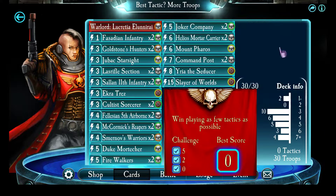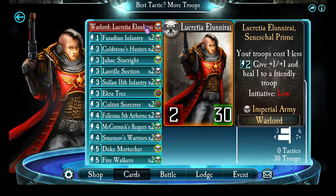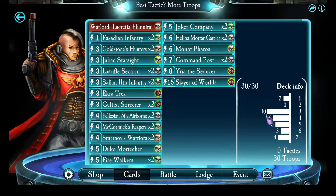Who's really good at playing troops? Lucretia, that's who. Lucretia — your troops cost one less. Come on, it's made for this. And she gives plus one, plus one and heals one to a friendly troop. So then you just fill it with a bunch of your favorite troops.